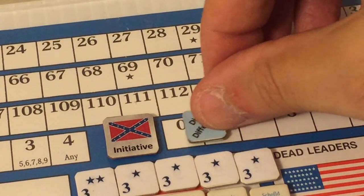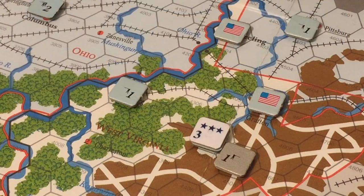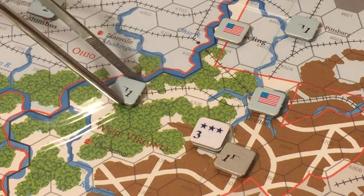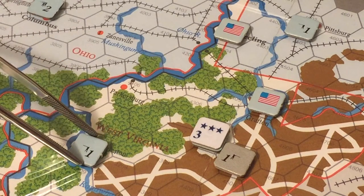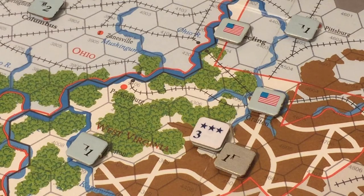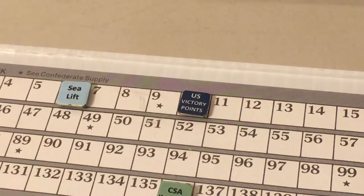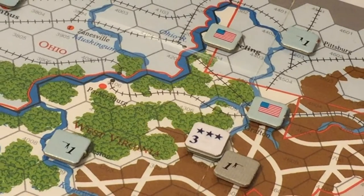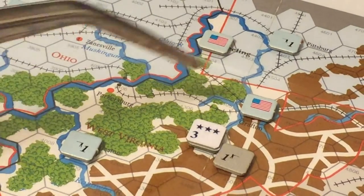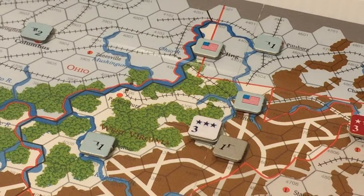The Union spends its last point of dice difference and one Eastern command point to activate a strength point in West Virginia currently in Parkersburg, moving two hexes to Charleston. With Charleston in Union control, the Union receives two victory points, increasing their score to 10. If things remain as they are at the end of this turn, the Union will gain extra victory points for control of West Virginia.